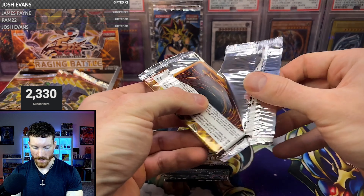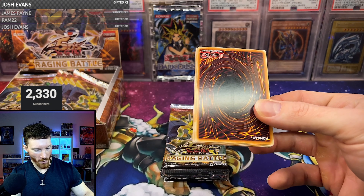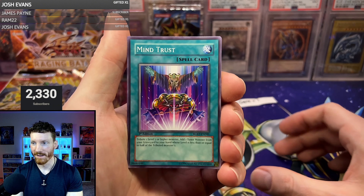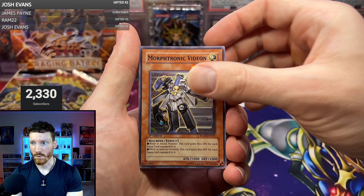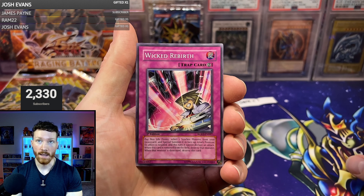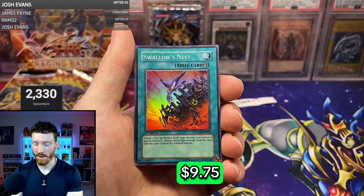First edition Raging Battle — and this pack just disintegrated basically. We're upside down and the last card is dented. At least it's the last card, though the last card doesn't mean it's a hit. We've got Mind Trust, Morphotronic Vidian, Wicked Rebirth — and the hits are going to be before the rare. We got a Swallow's Nest starting us off with a super. First pack magic.